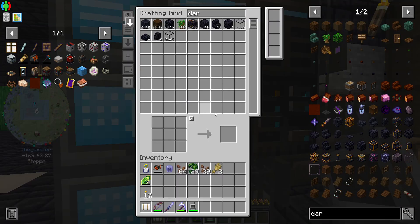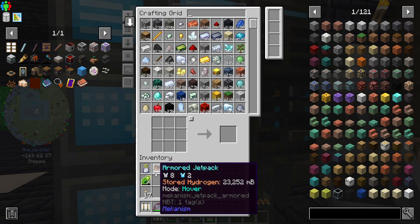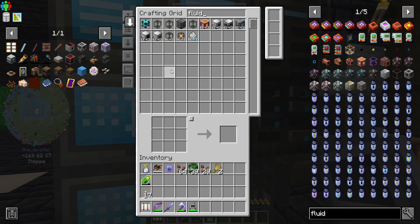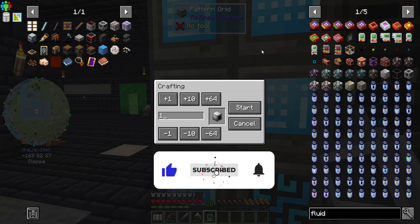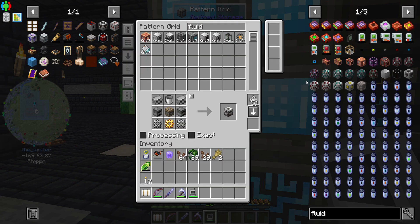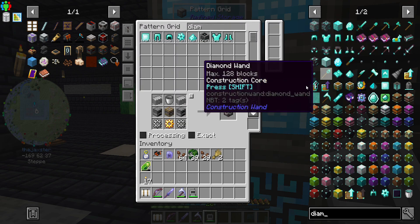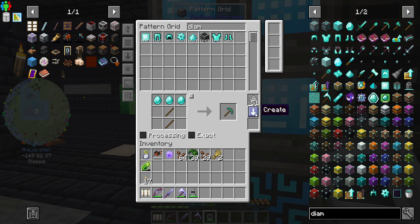I think I've got some - or maybe all - of the machines we're going to need. Let's take a look. One of the things we need is the fluid laser base. Let's grab one of those. We're missing an axe or a pickaxe, so let's learn how to make that - specifically just the diamond pick.